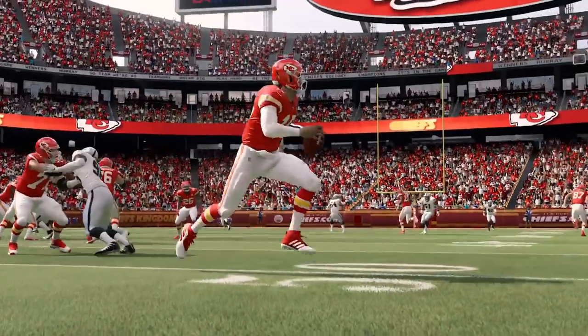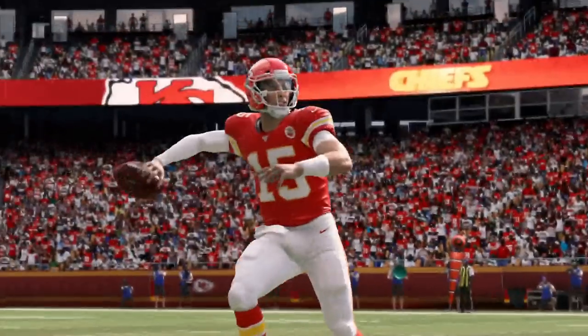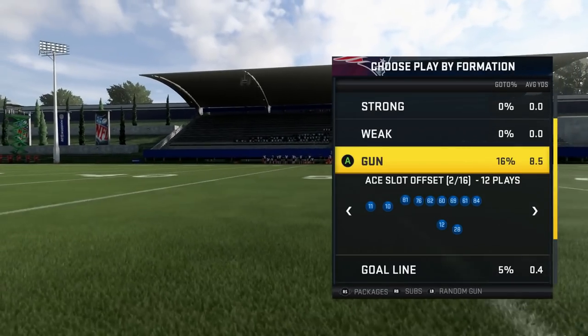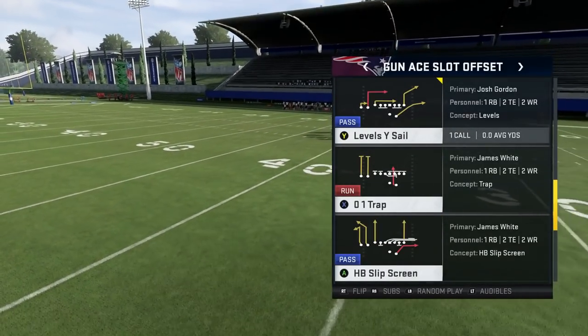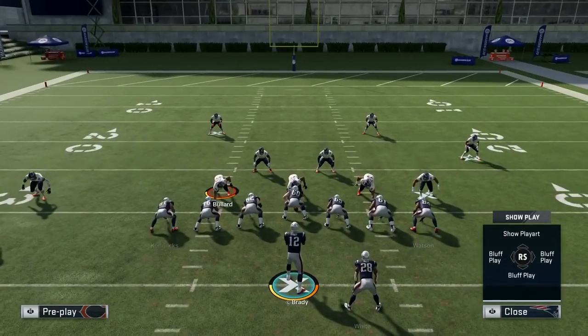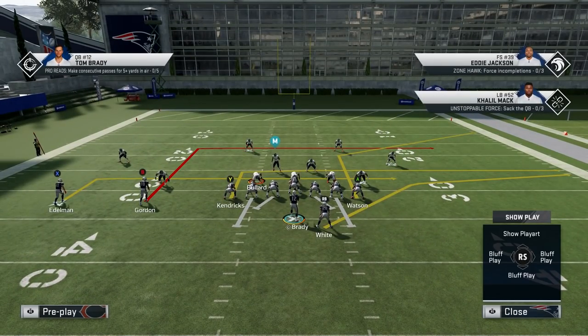But that's it. Let's get into today's video: the 5 best passing plays in Madden 20. The first play we're going to look at is out of the Gun Ace Slot Offset, and the play is called Levels Wide Sail. You can find this in the Patriots playbook and in the Pass Balance playbook.